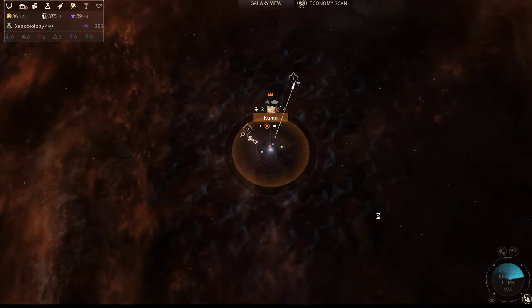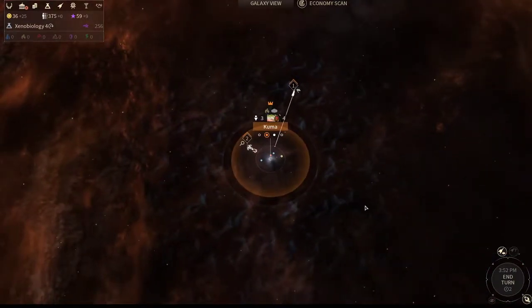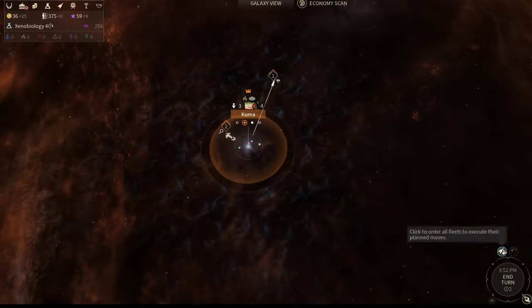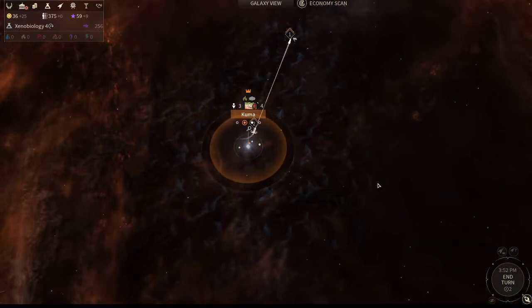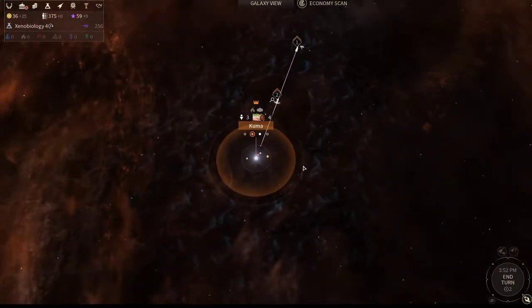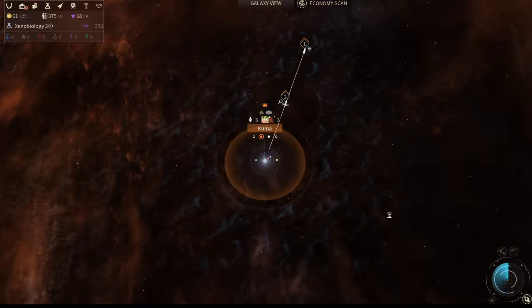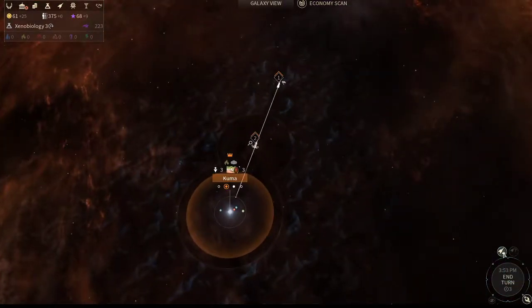You don't need to worry about any of the other menus — you should just be doing that. One thing you should know is when the turn kicks over, this button right here is very important — it will send your fleets down and commit their actions for you to choose from. Turn two is just moving your stuff around. The first turn should be much longer, and then after that there's really not too much you can do.